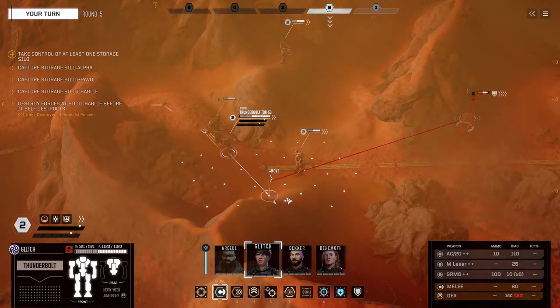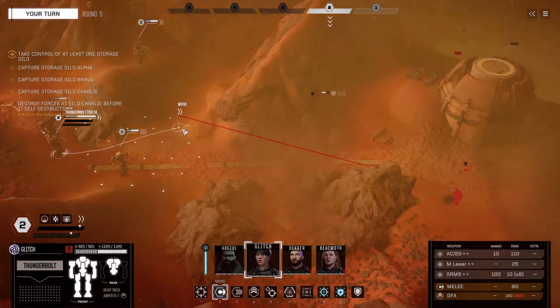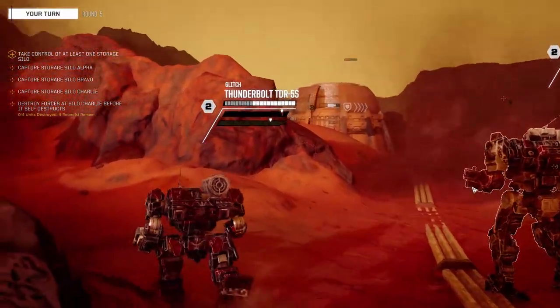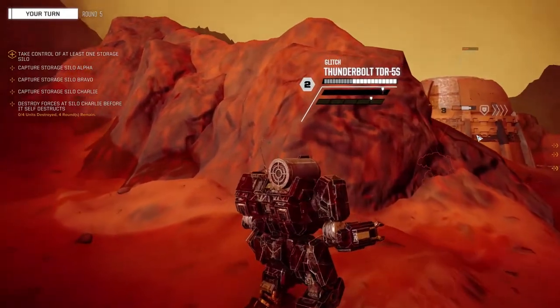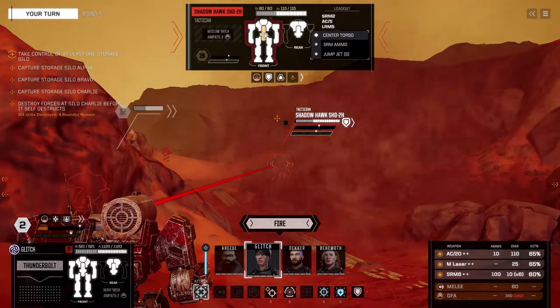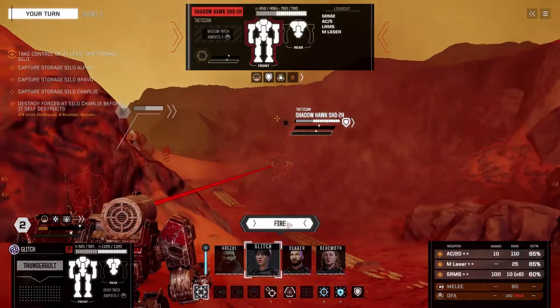Let's get some evasion going. You will get to shoot at me, but I'll get to go at him before he goes on me. This will also allow me to see this mech, so if I do kill this other mech with Grasshopper and/or Decker, I can shoot the other guy. You only have one HP but you are guarded. I could AC20 his chest.